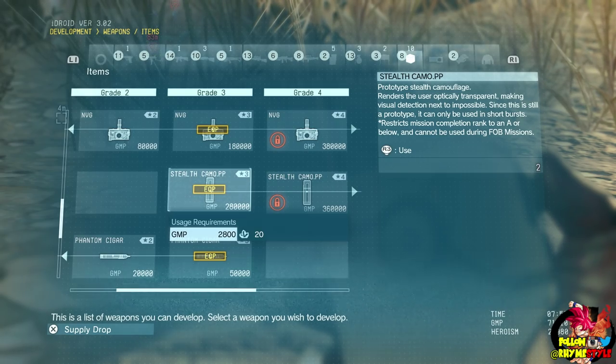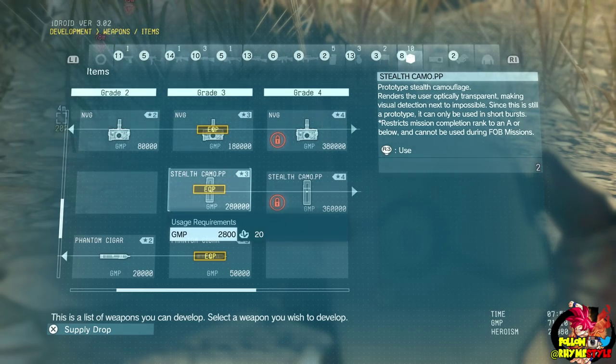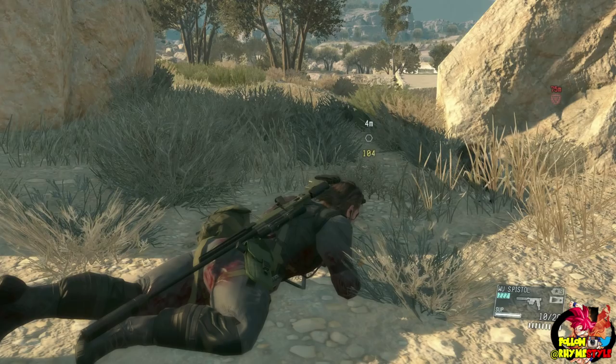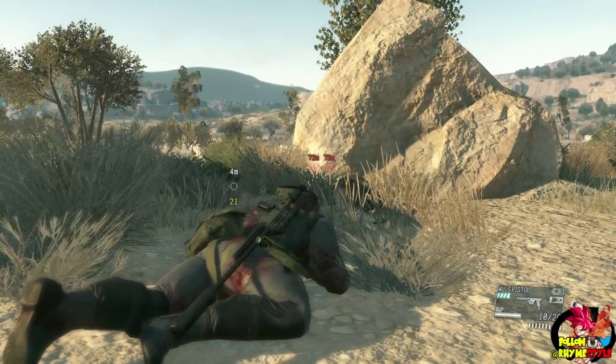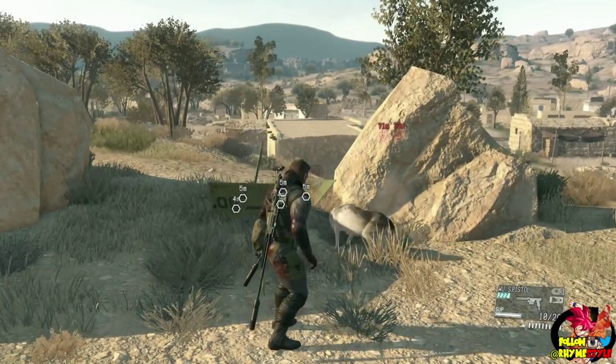When you unlock the first level stealth camouflage, you get two uses per mission — or per item drop — and it lasts roughly about 15 to 20 seconds. I didn't really count it, but we can test it in a second, as soon as I get another set from the supply drop. The cool thing is you can always call a supply drop if you need to get another set.